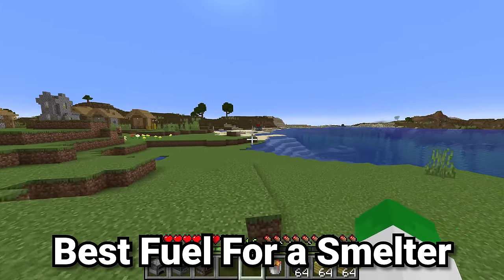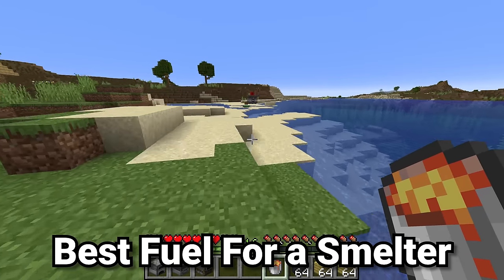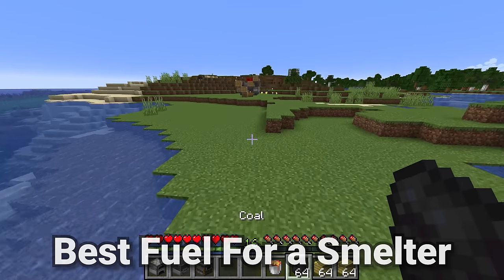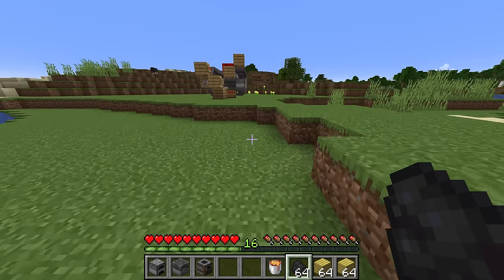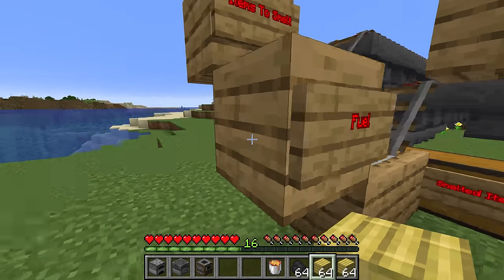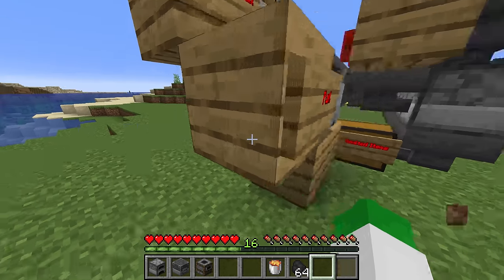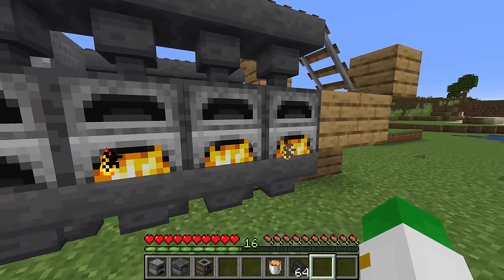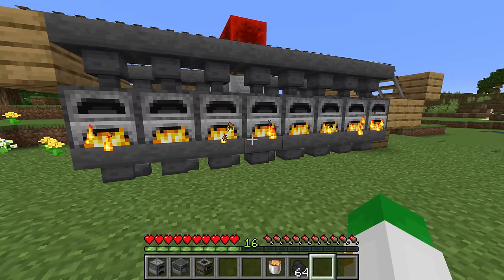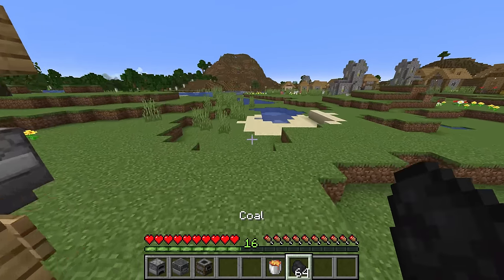For both of these auto smelters — the larger and the smaller one — it's really important to decide on a fuel source. There's a ton of different fuels in Minecraft. As an example, in this smelter we could use bamboo planks as a fuel source, putting them in and distributing them amongst all of these furnaces to light them up. We could also use coal, lava, or other sources.